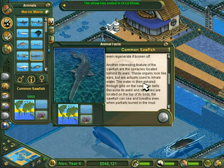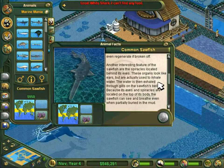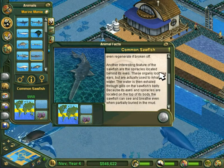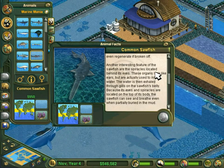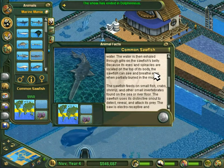Another interesting feature of the sawfish are the spiracles located behind its eyes. These organs look like ears but are actually used to inhale water — water is then exhaled through the gills on the sawfish's belly. Because its eyes and spiracles are located on top of its body, the sawfish can see and breathe even when partially buried in the mud.